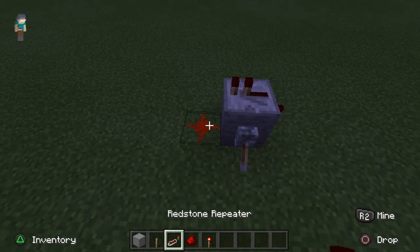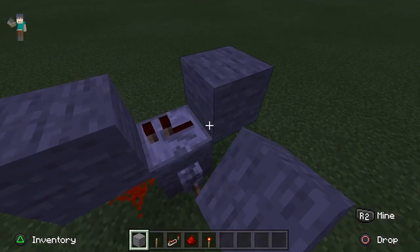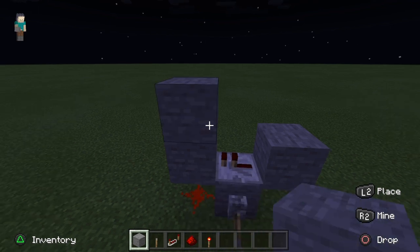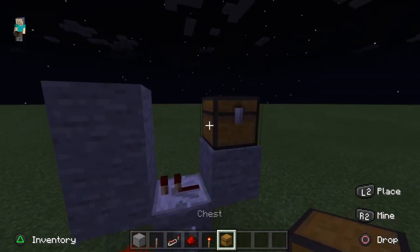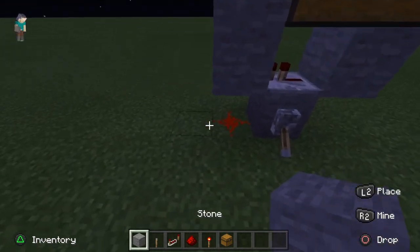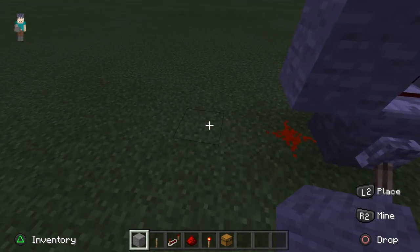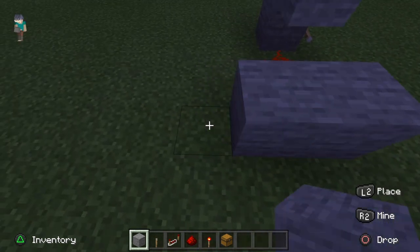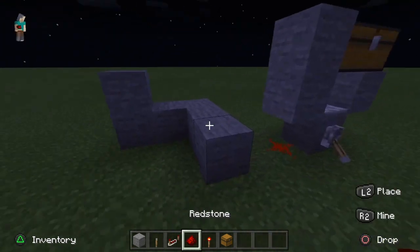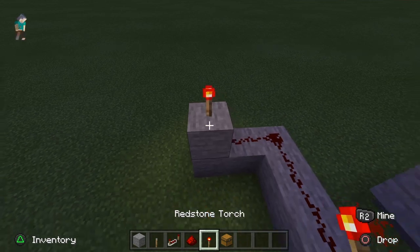On the left of this you want a redstone dust with a block on top, and you also want to place a block on top of this redstone torch. Now add another block on top of here and put your double chest on that side like so. Then go one block away from this redstone dust, leave that block out, and right there place a block. Go back two more and to the left two more with one up there.